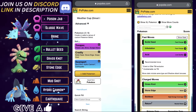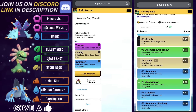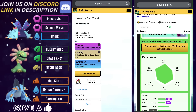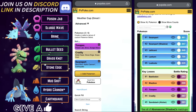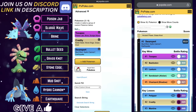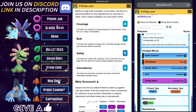Team number three leads with Toxapex on the lead, Cradily on the safe swap, and Swampert in the back to close the game strong. Swampert is going to have amazing closing potential in the Weather Cup meta. Toxapex on the lead will deal very strong neutral damage to most things in this meta. The scorecard: A for coverage, A for bulk, B for safety, and an A for consistency.